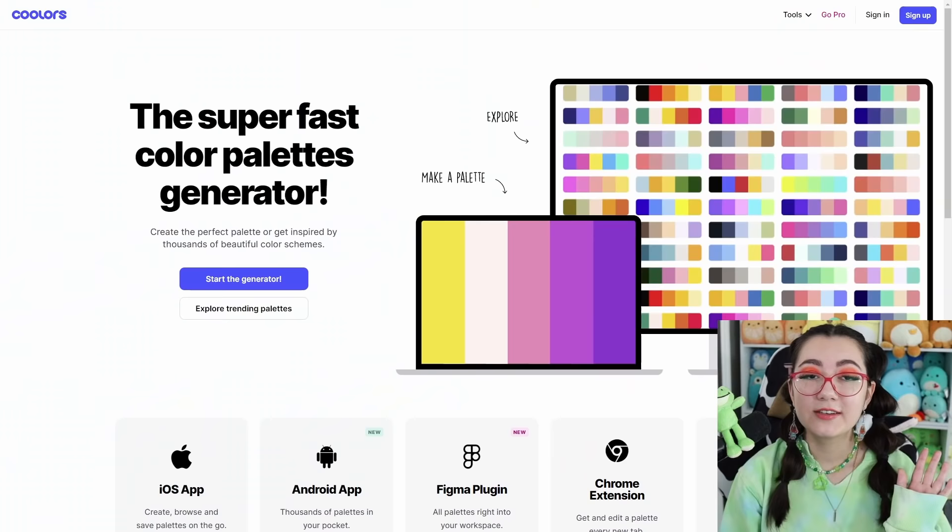Thank you Toca Life World for sponsoring. Now let's get into it. I'm gonna be using this website called Coolors — it's basically just a color palette generator.